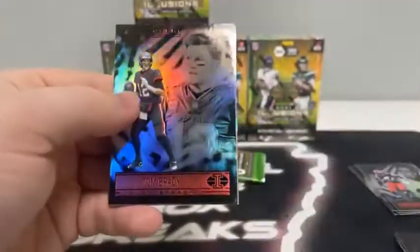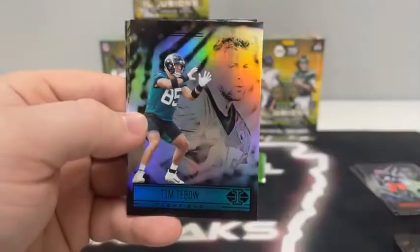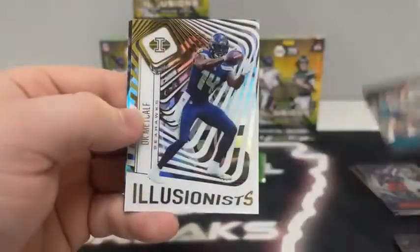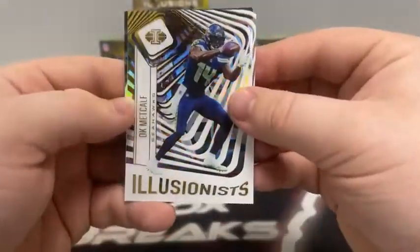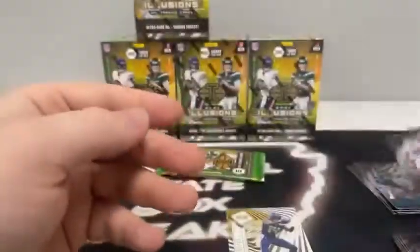Moving on to pack number five. We begin with Tom Brady for Tampa Bay. We've got a Michael Carter rookie card for the Jets, Tim Tebow for the Jaguars. Here's an acetate — another Illusionist, this time DK Metcalf. Here's George Kittle and Sam Darnold for the Carolina Panthers. Sleeve and top load DK. Lots of acetates it seems like.